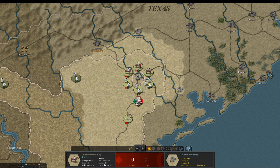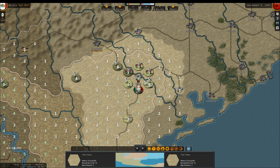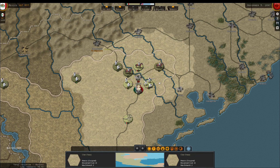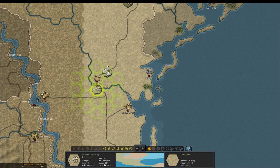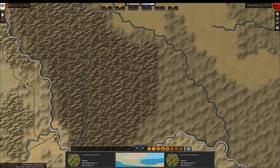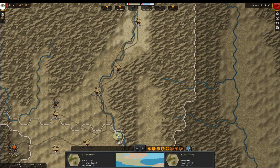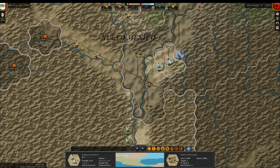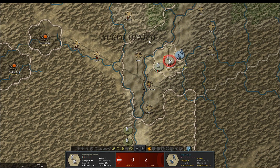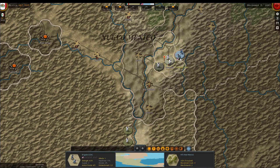Shattered — got him! So what does taking this town do for us? That noticeably improves our supply situation. Move on San Antonio next turn. We've got our troops up to the front line. I don't think we're gonna have the strength to do anything though — shit.